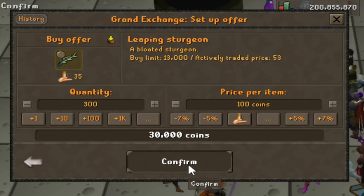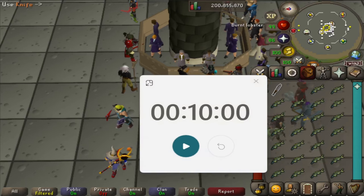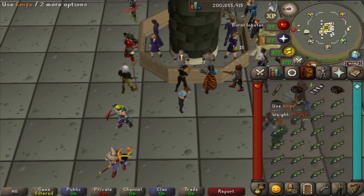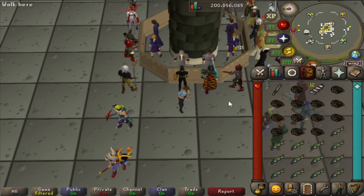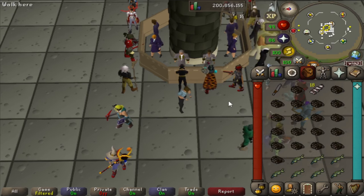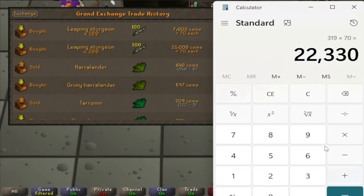Turning Leaping Sturgeon into Caviar — each inventory will take you about 45 seconds of full AFK time. I bought 300 of these for 70 GP each, costing about 21k, and had to buy an additional 100 near my 10-minute timer. Use a knife in your inventory to cut each fish, granting you 15 XP and a chance to receive caviar. If you have level 80 cooking or above, that chance is 100%.